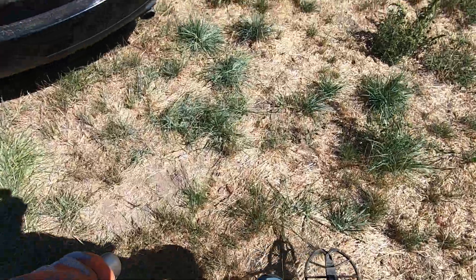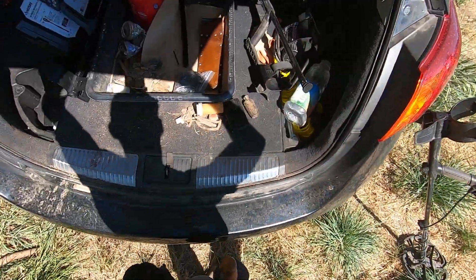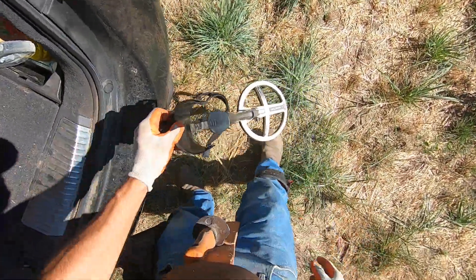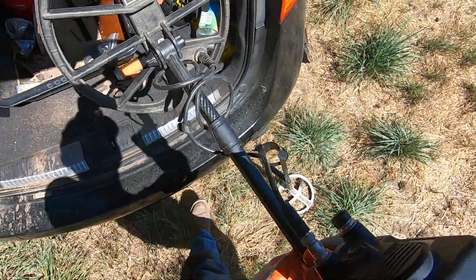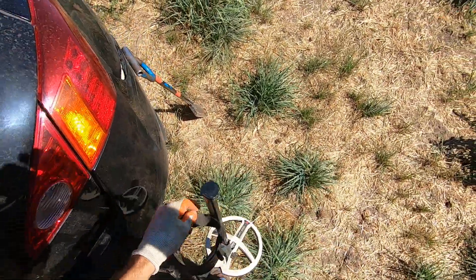There are machines that perform a lot better than the Simplex. It's good for coins — deep coins — but when it comes to iron and a lot of foil on the surface, I've got the Deus. I might even use Jim's Equinox. I think I'm going to go with my 9-inch round HF coil and put the Simplex away. We're on our way to a park right now; we just stopped by this church to smack some stuff out. We'll take the Deus out there. Thank you for watching — please subscribe.